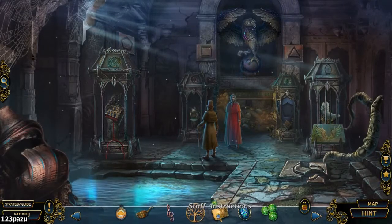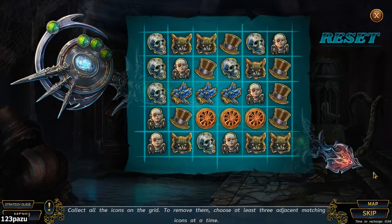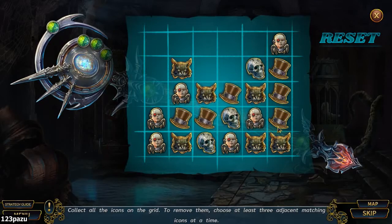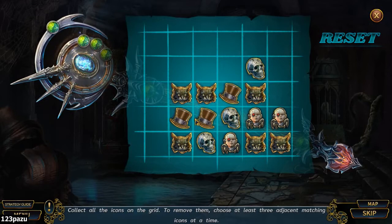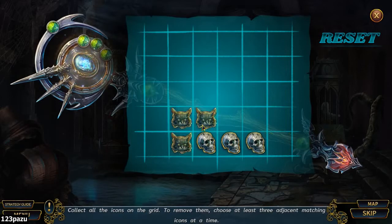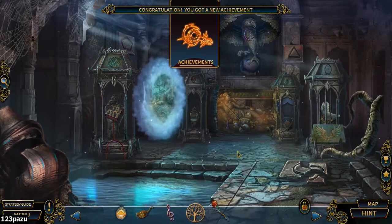We got the Time Crystals. I need to put this together now — the crystals and the central crystal. Collect all the icons on the grid. To remove them, choose at least three adjacent matching icons at a time. Let's start with the skulls. The top heads. Spider bots. It does go diagonal. Portal is open.